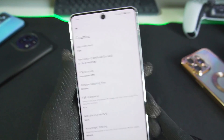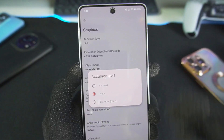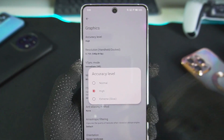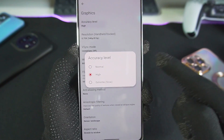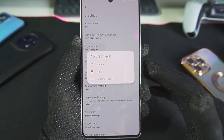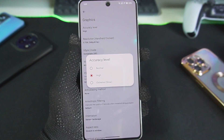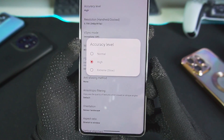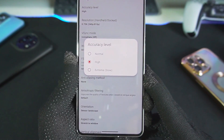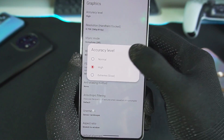The main settings are in Graphics. The accuracy level depends on the game you're emulating. If you face any graphical issues or glitches, you'll need to increase the accuracy level to High — this may affect performance. If you want better performance and are playing on a lower-end Android device, set the graphics accuracy level to Normal.